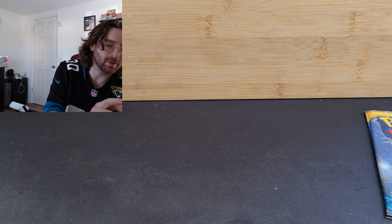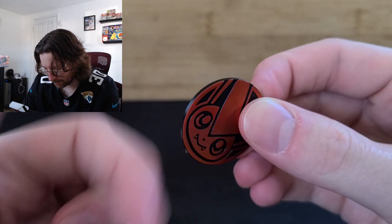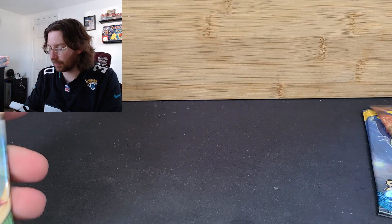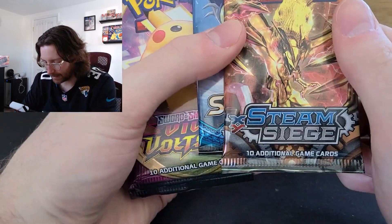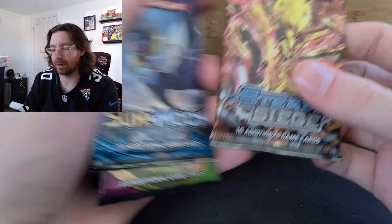How could I forget — we have a coin jammed in there as well. There we go, a nice plastic coin. We'll set this stuff off to the side and add that to our coin pile. We'll start with Steam Siege, then get into Sun and Moon, and then two Vivid Voltage that we're going to push through.